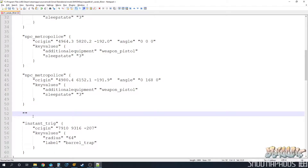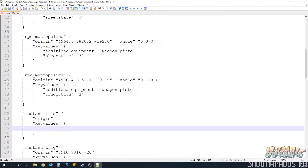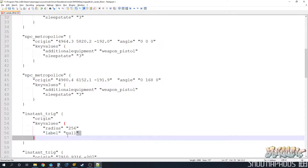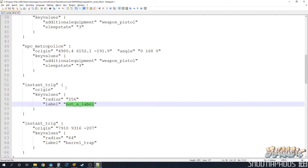Let's do our instant trigger. New data section — we're going to need an origin but we don't have one yet. Key values: we already have our radius figured out at 256 units wide. For the label, let's just call it 'not a label'. As long as you don't have a labeled group actually called 'not a label', it's not going to spawn anything extra, but it's still going to work as an instant trigger.